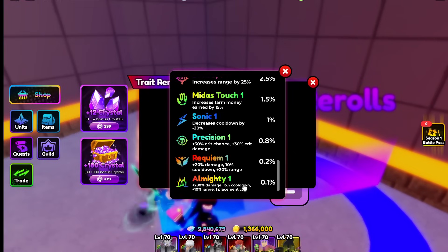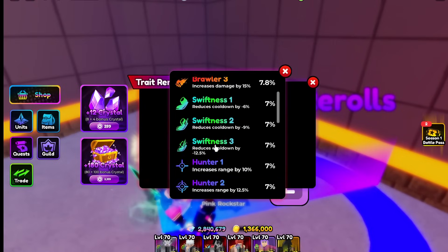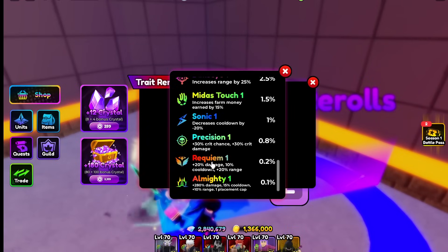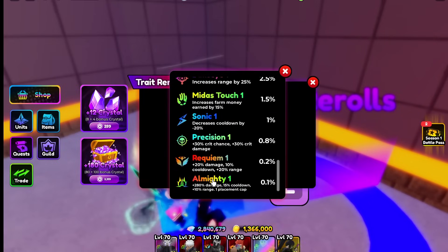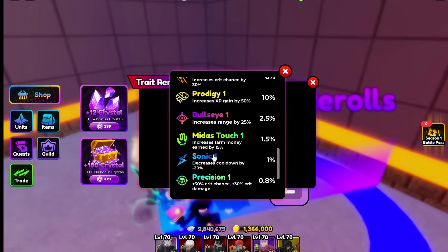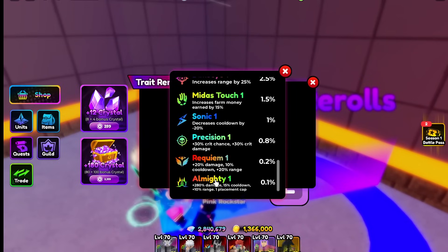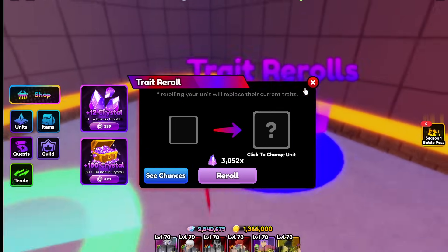Almighty is going to be just under double the character's value. Say Gojo is worth around 4 mil — with Almighty he's going to be around 7–7.5 mil, so just around double. Shadow Dragon is around 5.5 mil currently, so his Almighty is worth around 9–9.5 mil. Although if you get Almighty with another crazy double trait like Swiftness 3 or Brawler 3, that's even crazier. There's a lot of overpay because that's a crazy good meta unit and leaderboard runners pay a lot. Traits like precision, sonic, and bullseye don't add too crazy of overpay — personally I'd skip and go for Rakium or Almighty.